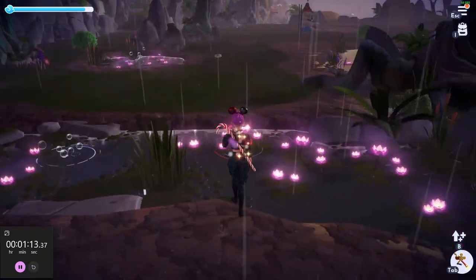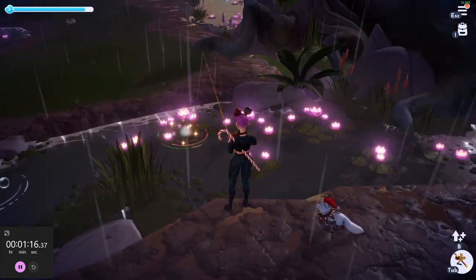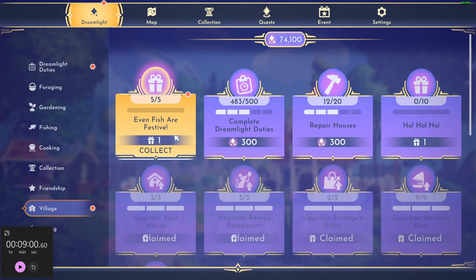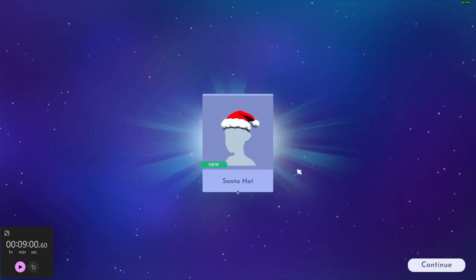I'll quickly show you, but that is how you unlock the Even Fish Are Festive thingybob. And then the reward you get for it — click on it — you get a Santa hat.